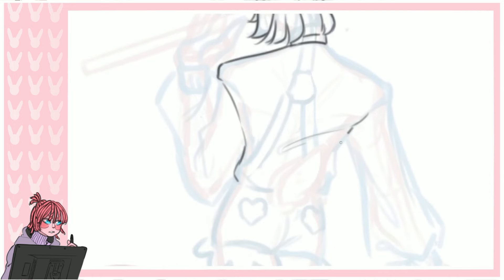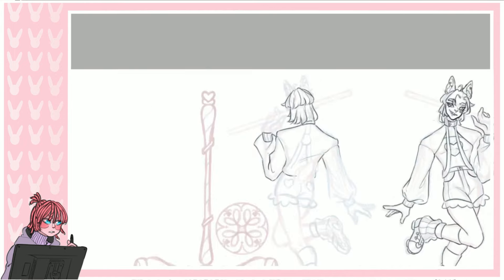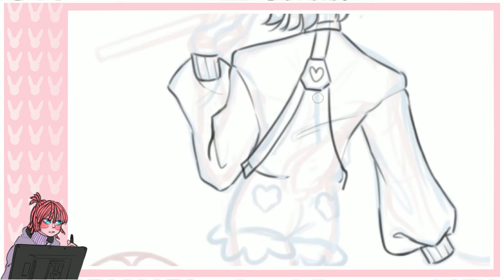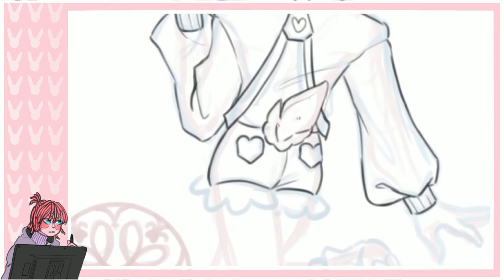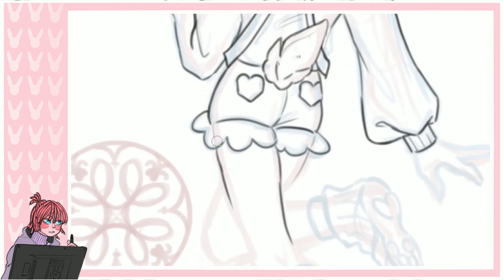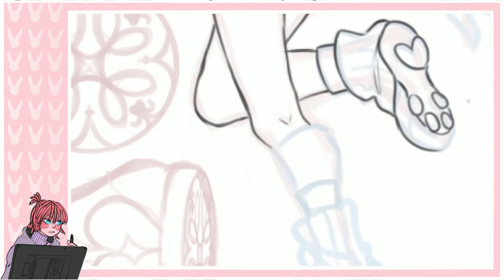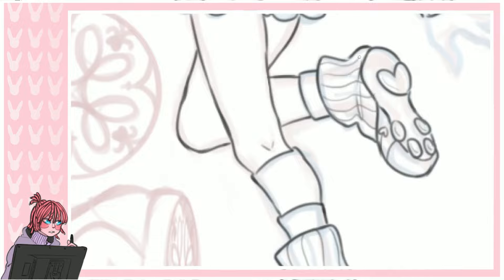Mio is a troublemaker and he holds grudges, so it doesn't go down easily when Dante finally decides to calm down about messing with him. But they do eventually end up trusting each other and become a pretty good team - you have the fighter and the brains, so they're a capable duo. I love them. I've drawn one piece with them, but redesigning Mio is making me want to do more stuff with them. Maybe Dante will be next.